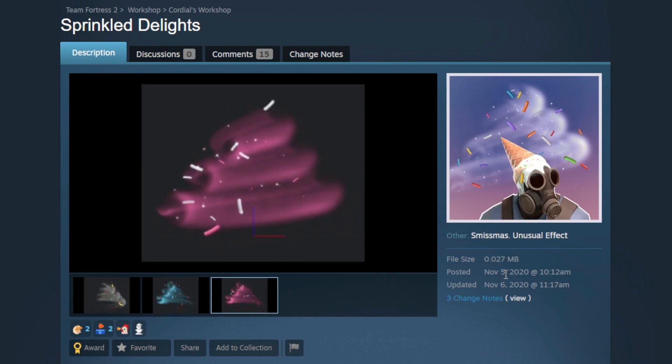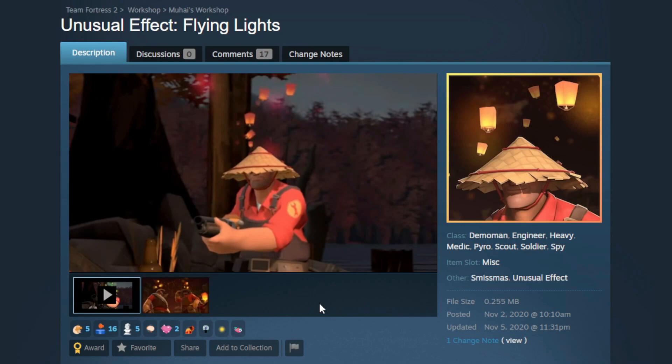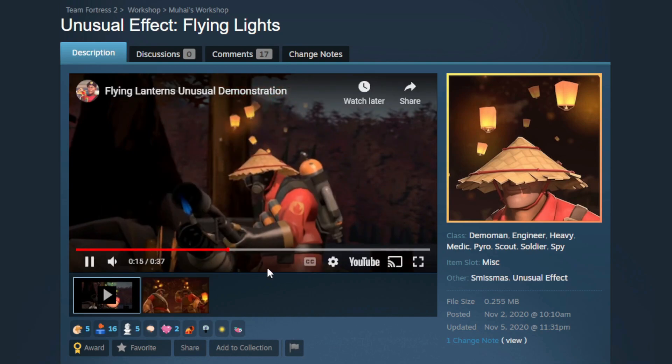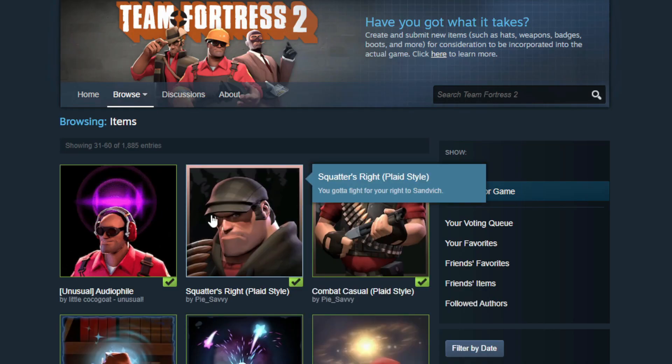Sprinkled Delights is from two years ago — I wonder how many of these are kind of old. Then we have Flying Lights, also from 2020. That is bigger and bolder than I expected, I dig it. There are different colors — and there's a blue version! If the blue version actually got in, that is so exciting. And there's more cosmetics — okay, I'm getting ahead of myself.